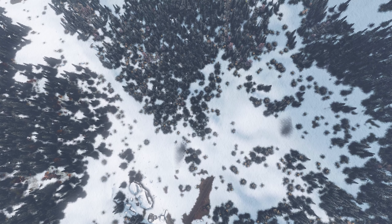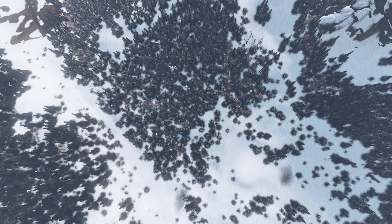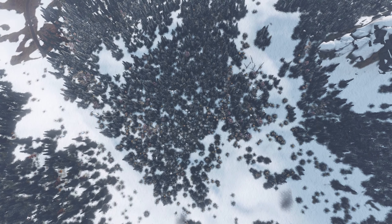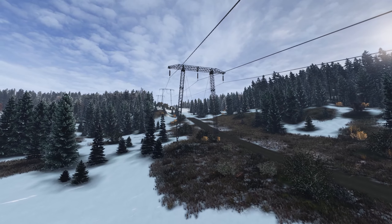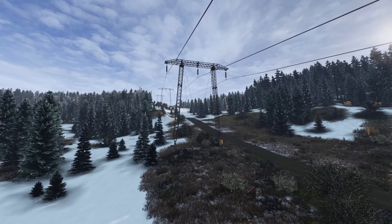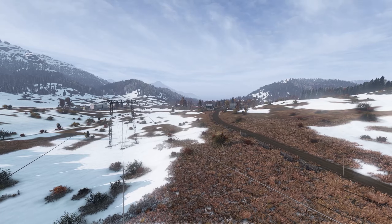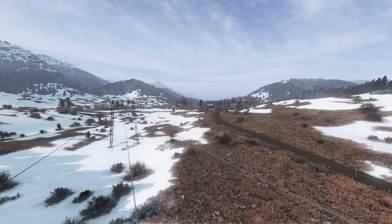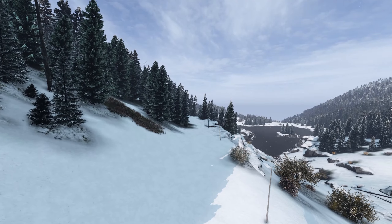Number 15: Power lines and marked trails. When you get deeper into the island, it can be very easy to find yourself lost in the dense forests and seemingly endless mountain tops. So make sure to be on the lookout for power lines — they are just as useful on Sakhal as they are on every other official map to reroute yourself back to civilization. You can also find pole-marked trails in the snow that lead you around the map as well.